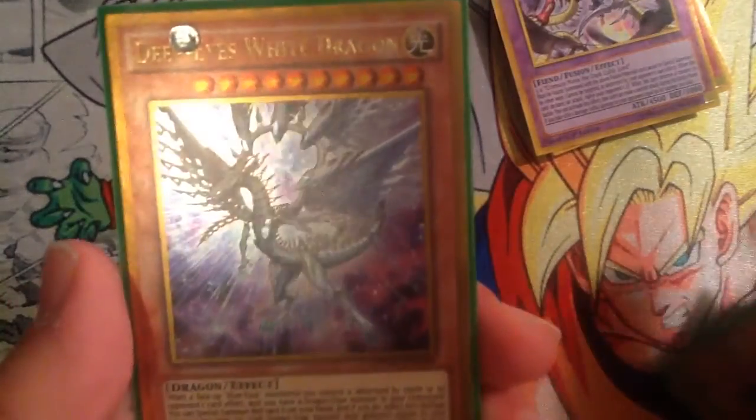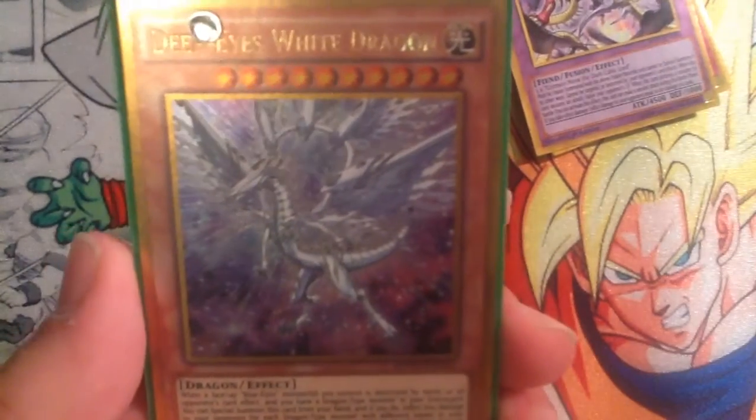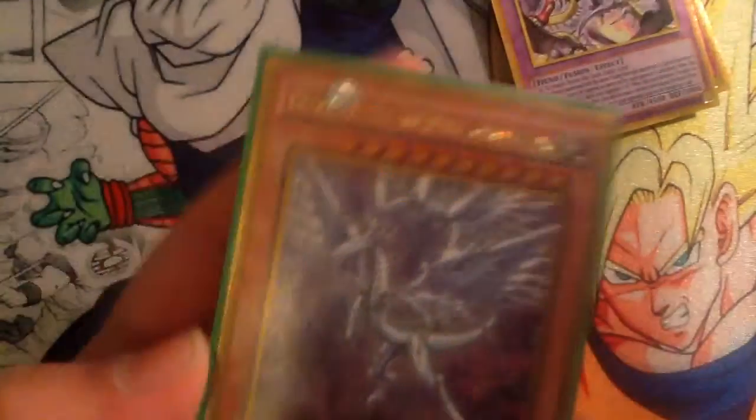And then of course Deep Eyes White Dragon. This is one of the new Blue-Eyes White Dragon support cards — really good card.